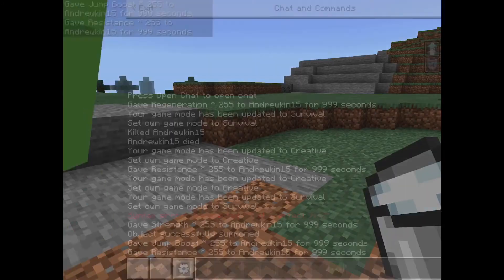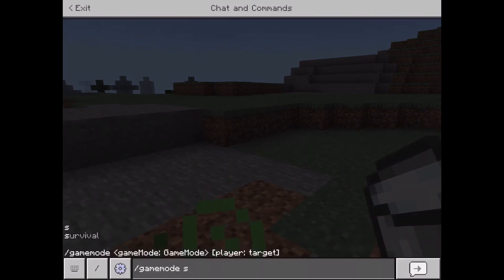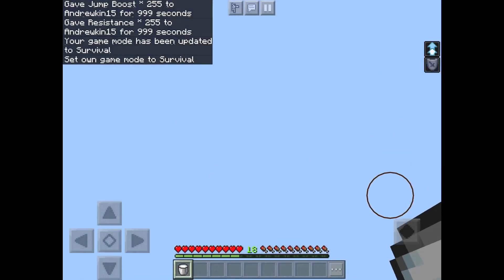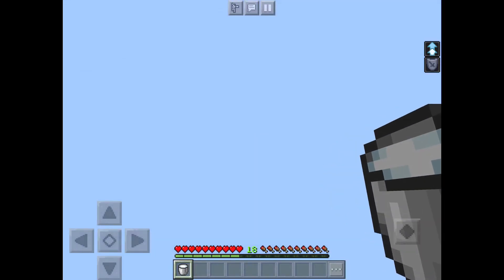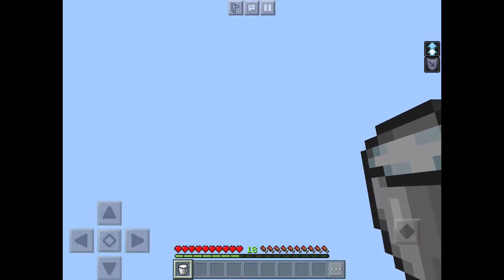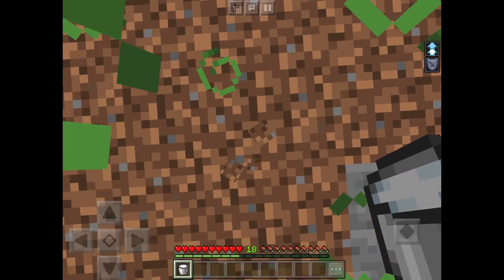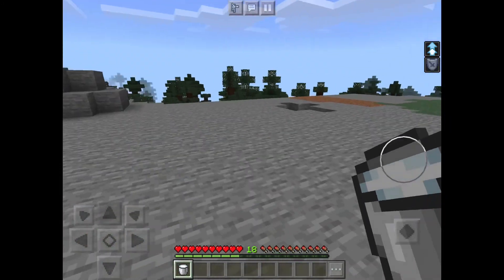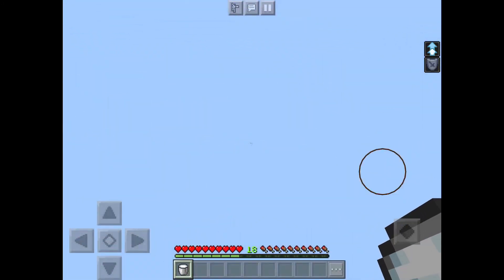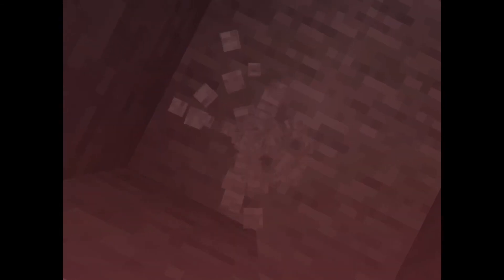Alright, the next and final one is jump boost. Jump boost gamers — it's not the only thing we're going to do. We're also going to do resistance to see if this will kill us. We're still going out, alright. Now we're going down, because what comes up must come down. Let's see how much damage we take. Nothing. Isn't that crazy? That's how powerful resistance is in Minecraft, never underestimate it. But if we drink this mid-air... yeah, we're dead.